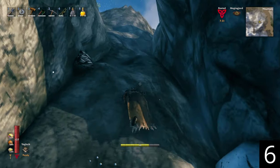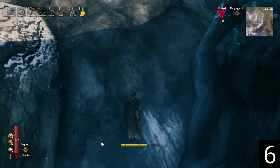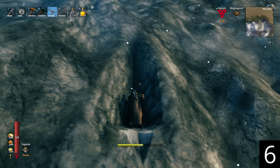To climb steep terrain, hold Sprint and spam jump, then rest on rocks and flat terrain when your stamina is low. Alternatively, while holding Sprint, pickaxe the ground in front of you, then sprint or jump into the foothold.